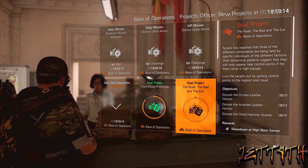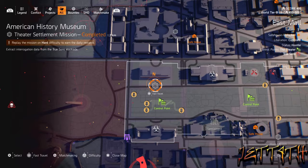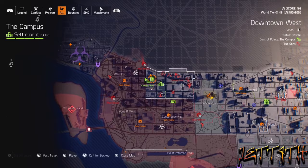This is kind of a pain to do as a solo player, but it's definitely doable. If my scrubby butt can do it, I guarantee you you can too. The three that I decided to take over was Metro Runes control point, which was Hyenas, then the Sinkhole, which was True Sons, and then World's End, which was obviously Outcast. The reason why I picked these was because there were safe houses really close in the vicinity and fast travel points in case I croaked, because it's inevitable.